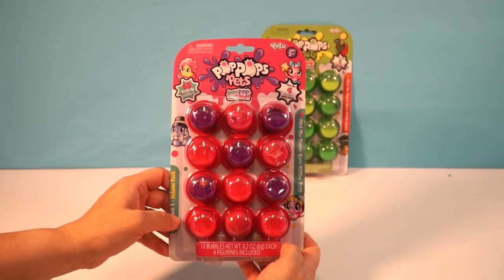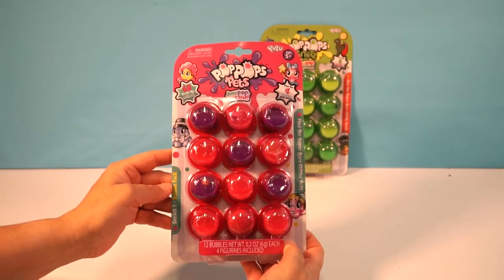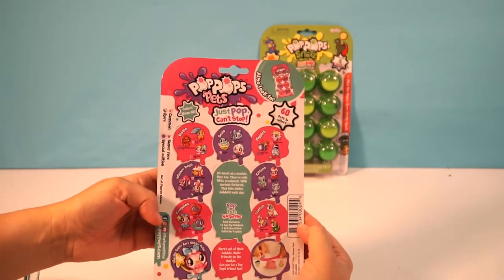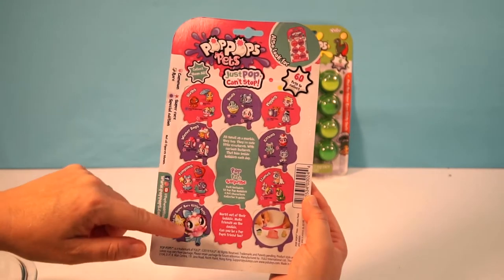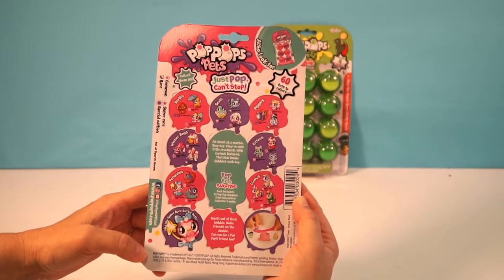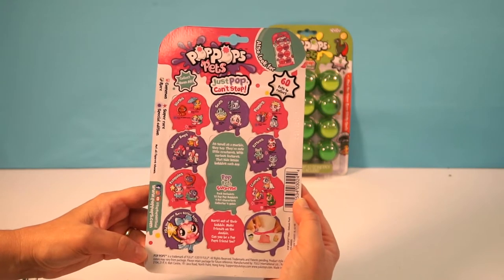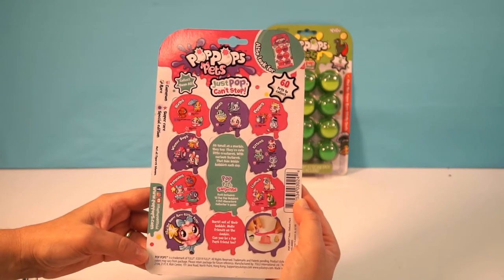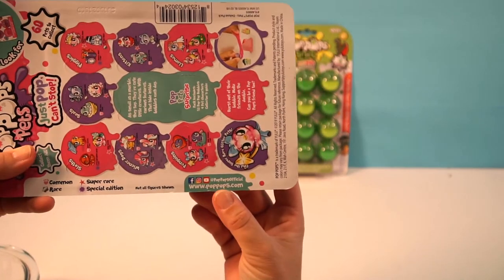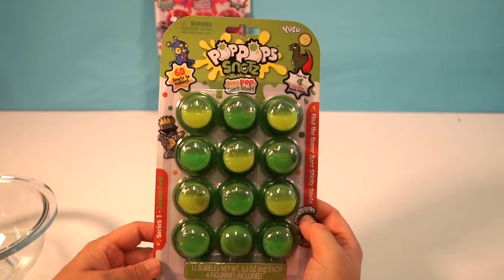There are 60 pets to collect, and in this package you can find four different surprise pets. This is a Series One Deluxe Pack. There are a bunch of different pets you can collect — they say they're as small as a marble, cute little creatures with curious features that hide in see-bubbles each day. Sounds like a Dr. Seuss rhyme! You can go to poppops.com to learn more.